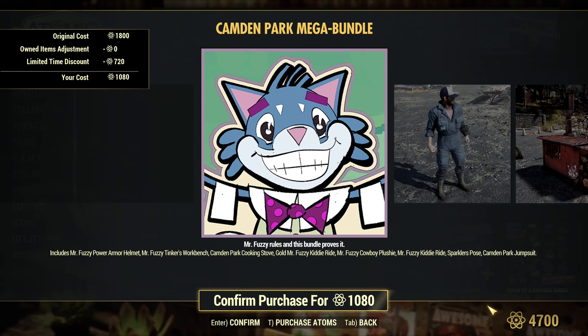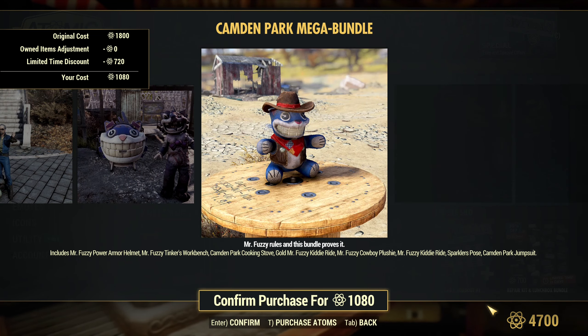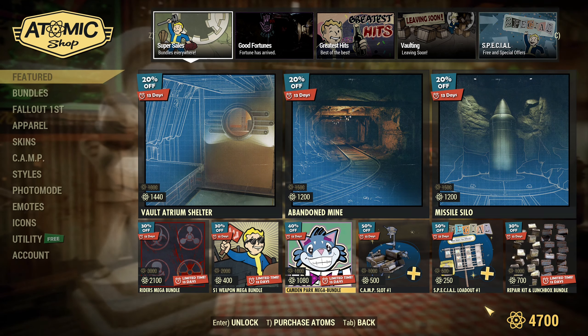Candon Park Mega Bundle is 40% discount, and this is actually a cool bundle. So if you don't have this one, that would be my recommendation.